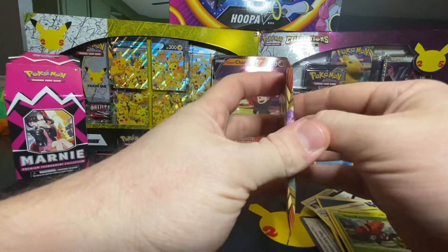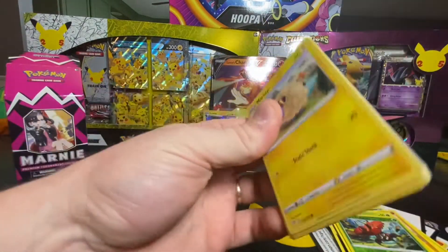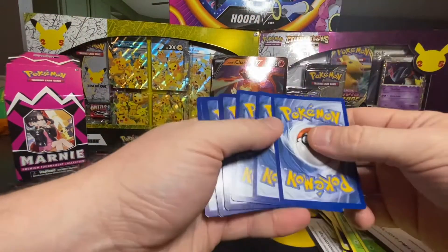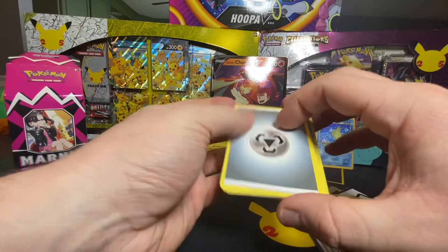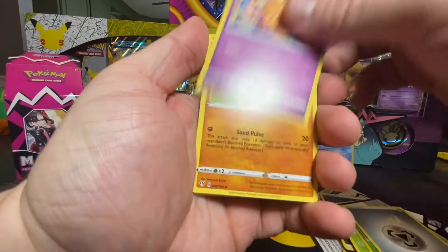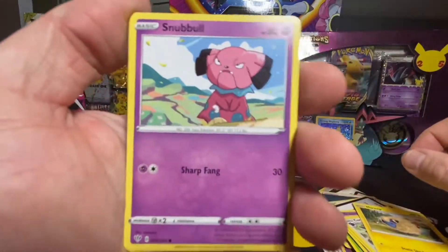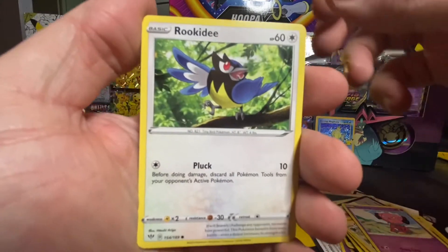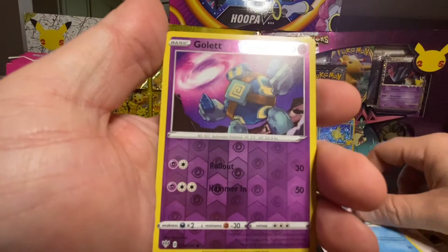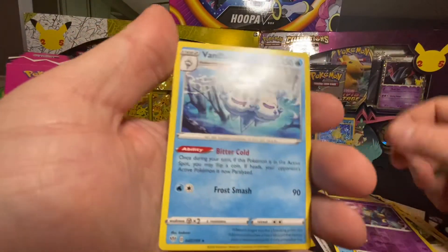Last pack — Darkness Ablaze. The light's kind of affecting it. Okay, Torres... Mr. Mime — first holo, and a non-holo. Okay, well, that's it.